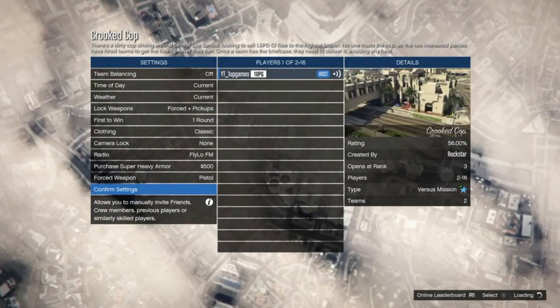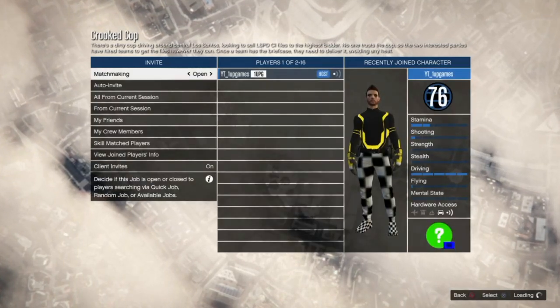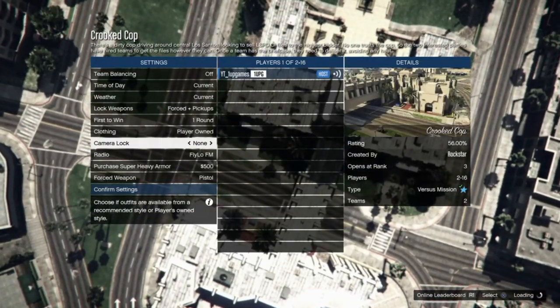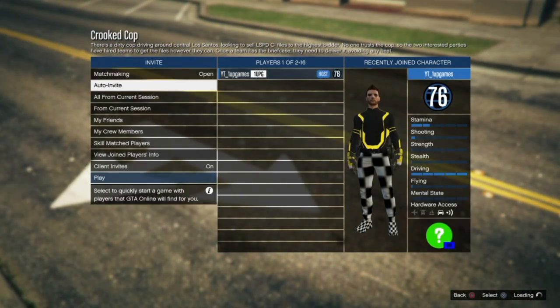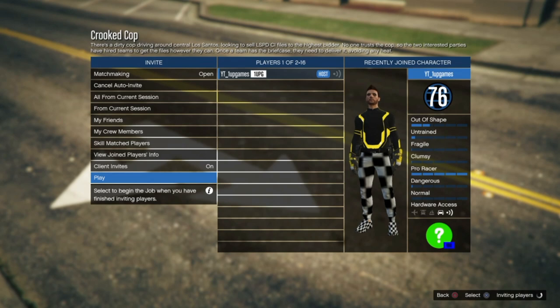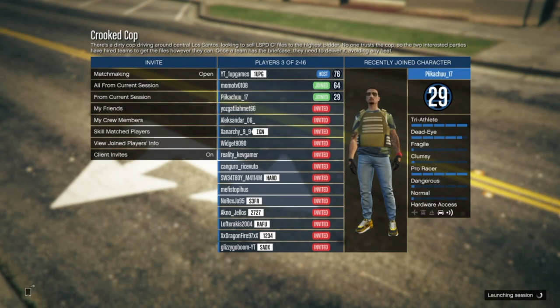Once you load into Crooked Cop, change the clothing to player-owned, then invite a friend or auto-invite. Once someone has joined, go ahead and click launch session.